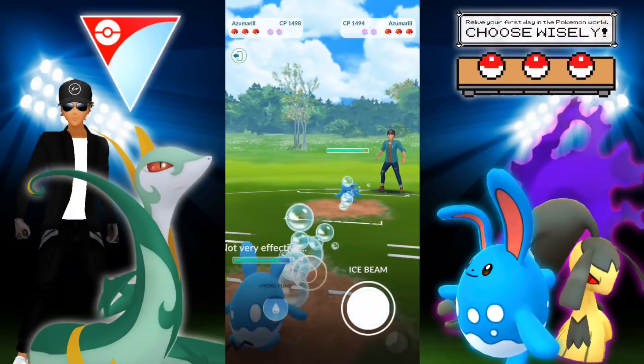They have a Heracross which is going to do a ton of damage with Counter to the Mawile, and we're able to double KO. We barely have any health and they have a Lantern, so I decide to feint down. We still have a shield, and in comes the Cresselia. We take it out with a Vine Whip with a shield left. So this team is looking pretty good.